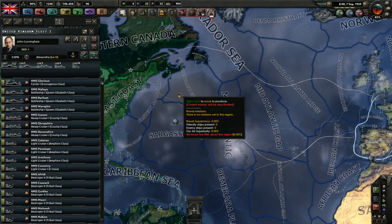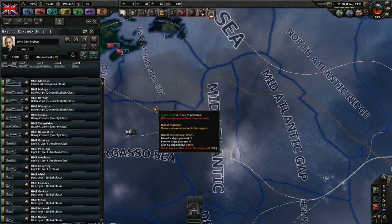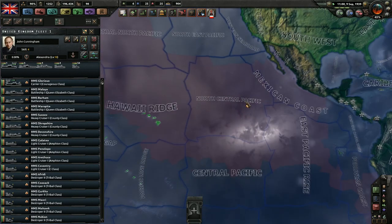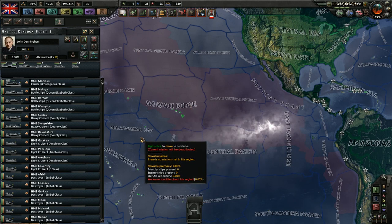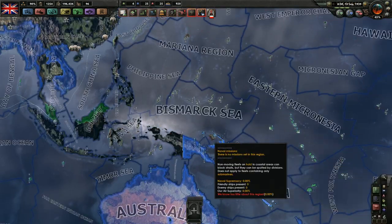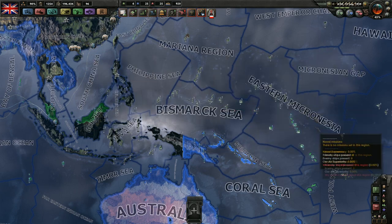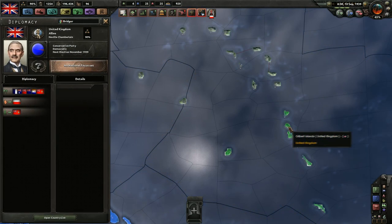We can give orders and it's drawing lines indicating that it's headed there. However, in the Pacific, we're getting a problem — we can't go there because that's out of the maximum range of a friendly naval base. In naval map mode, every blue naval base indicates a friendly naval base. That includes the French naval bases, that includes Hong Kong, and some of these marked bases are friendly because they are controlled by the British.